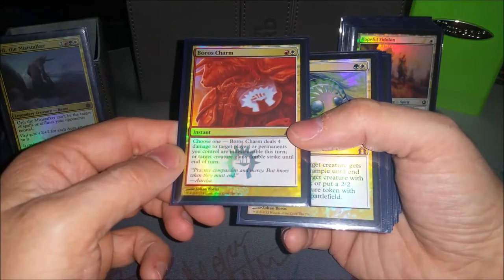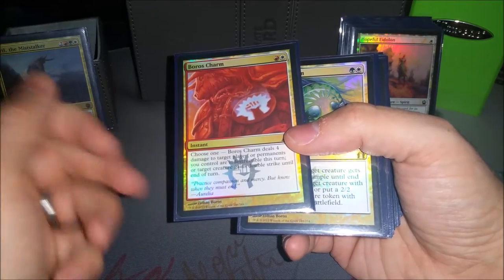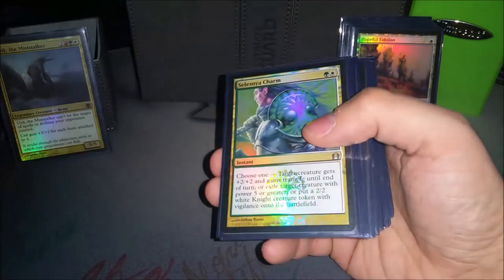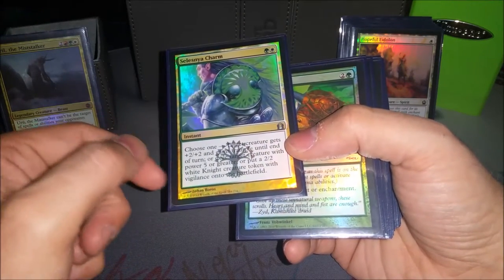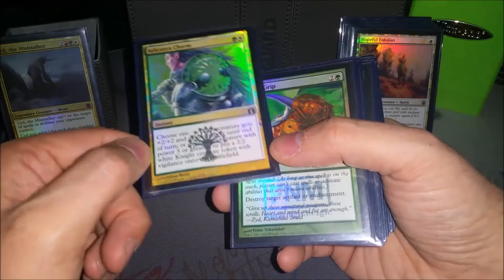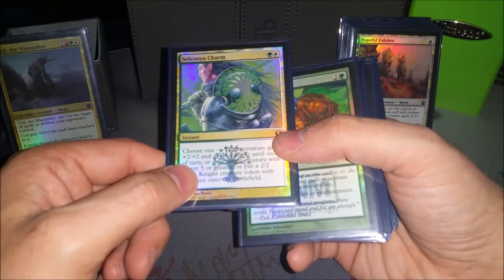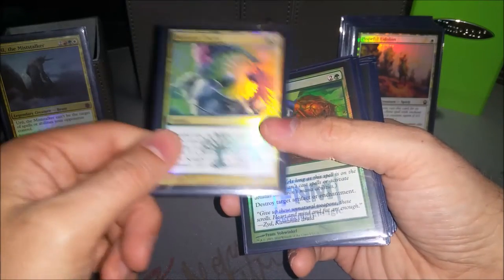Boros Charm is really good to give him double strike. Sometimes it's good to give Indestructible if they're doing something like Wrath of God or Supreme Verdict — since they can't target him, they'll use mass board wipes, and this keeps him around. Selesnya Charm is very good — giving him trample is very useful, but being able to exile creatures with power five or greater is great too. I've won a game by exiling someone's Avacyn. It's kind of hard to get through an Avacyn no matter what the deck is, but if you can exile Avacyn or something like Ulamog that's Indestructible, it really helps out. Krosan Grip, you know, EDH staple.